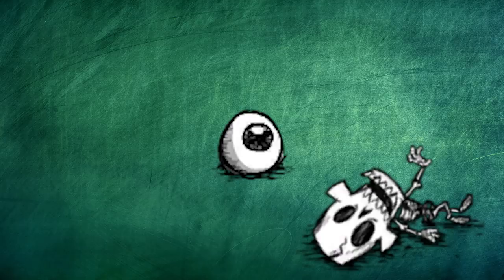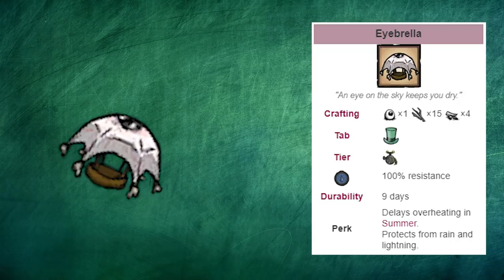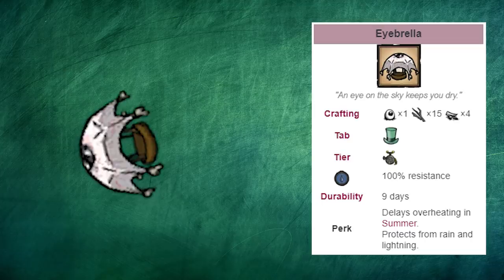The Deerclops eyeball is also an advantage of winter. Find some skeletons to hammer to gather bone shards and turn it into an Ibrella. Those skeletons are usually easy to find in the desert. The Ibrella is the best water-resistant gear in the game — it goes in your head slot and gives 100% rain resistance, lasts for 9 days of use, and can be 20% repaired per use of a sewing kit.